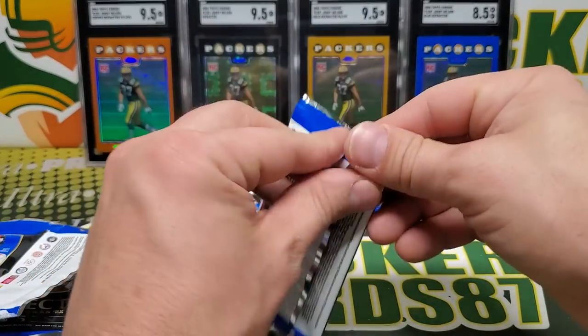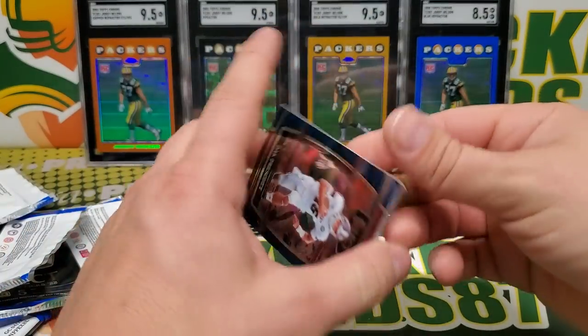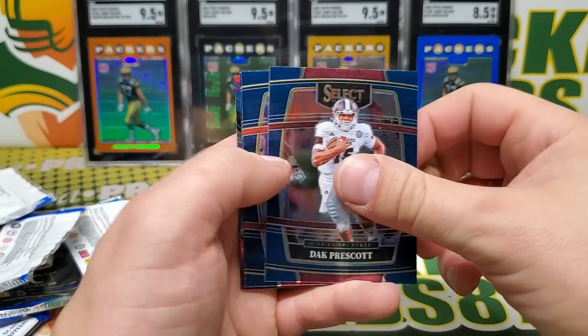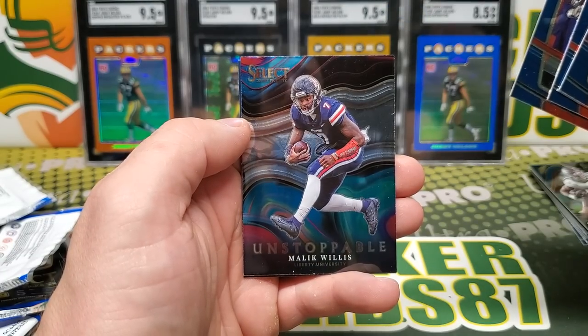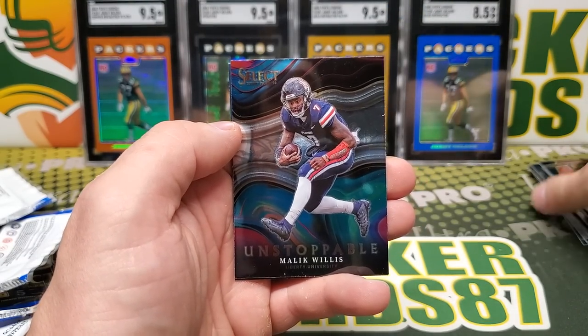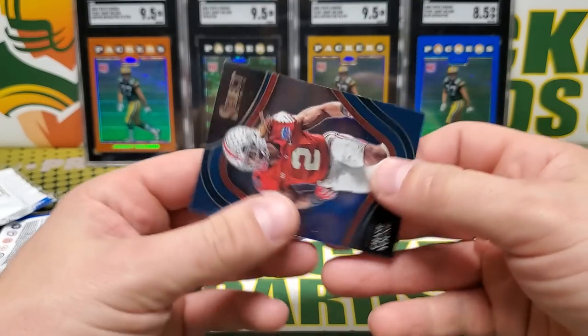Dak Prescott, Sutton, Julio Jones, Malik Willis Unstoppable — that's pretty cool. Chase Young field level.